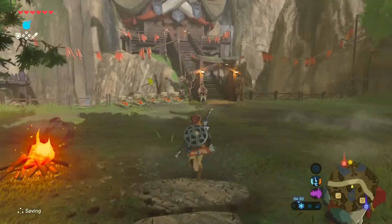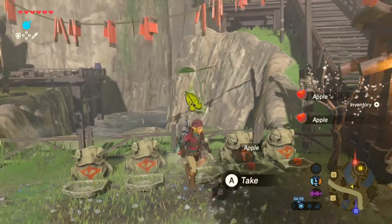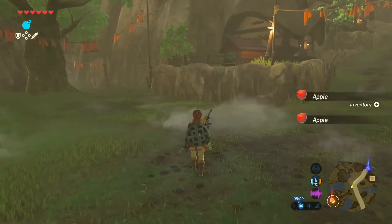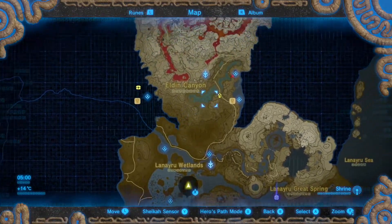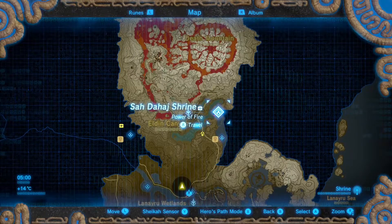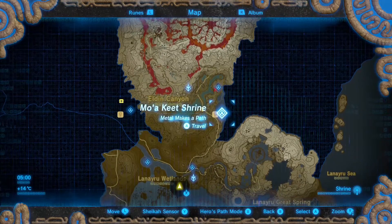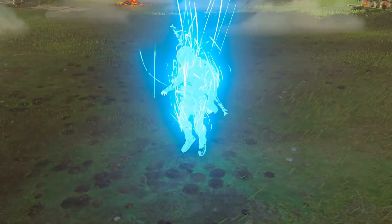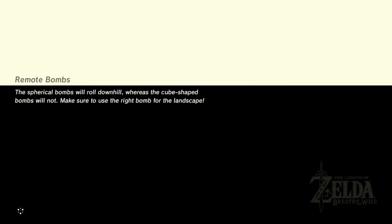Do I need to do anything in Kakariko Village? Yes — I'm gonna pick up apples. So let's go to the map again, zoom out a teensy tiny bit. Shadaha shrine — this is actually higher up, right? Let's travel here, because I need a lot of elevation to cover.